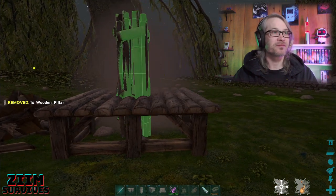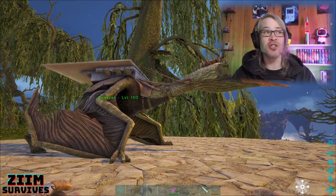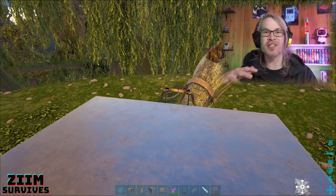You can repeat this process — sometimes you've got to move it around a bit. You can even do this on Quetzal platform saddles; just get them to hover for a minute so it's a little balanced out.